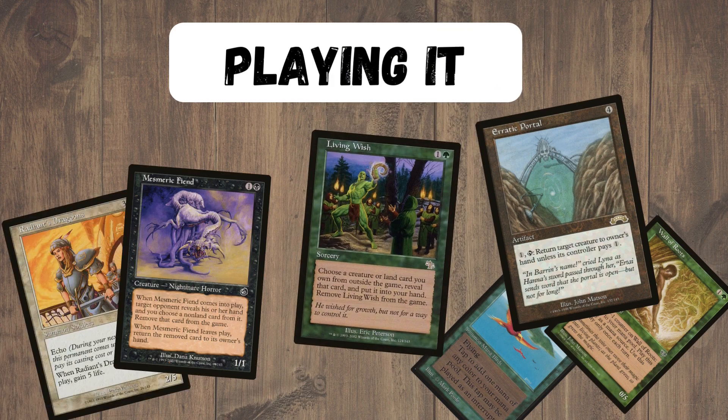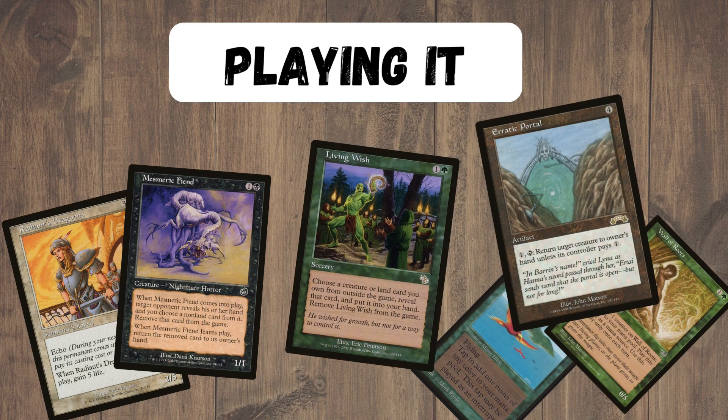And as I mentioned before, don't forget Living Wish. We can use that to get any toolbox creature or land that we need from our sideboard, and then start abusing those.